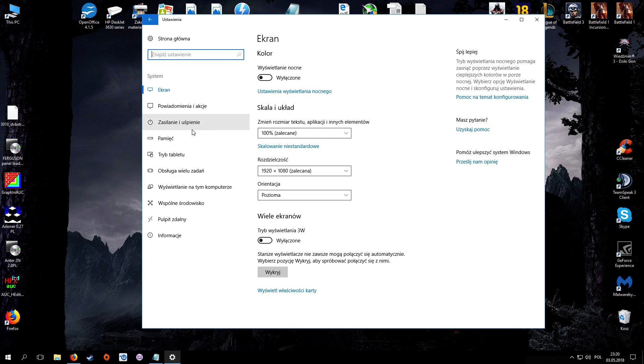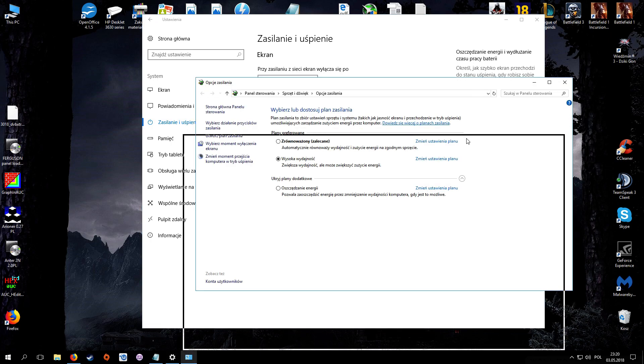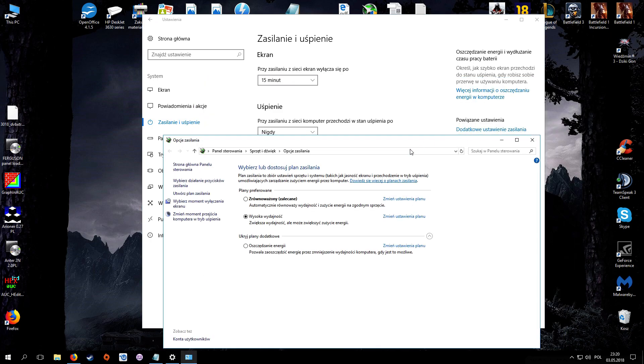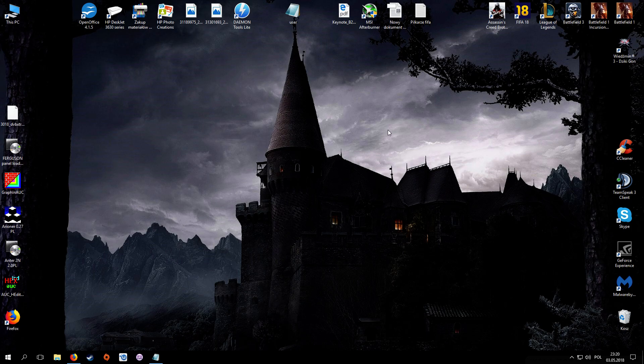This is an easy one. Go to Power & Sleep, then Additional Power Settings — I believe that's what it's called in English. Change from Balanced to High Performance, then close it.